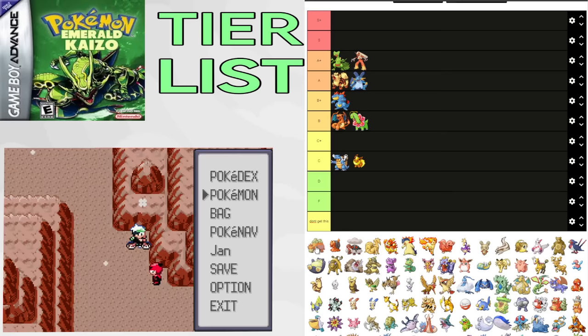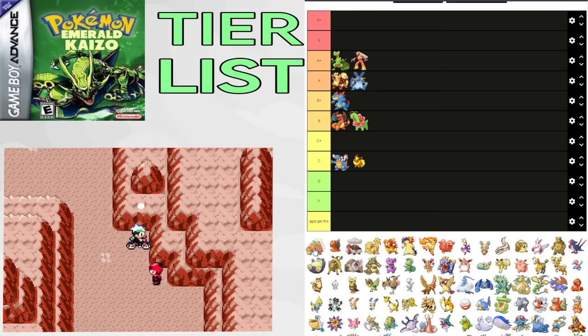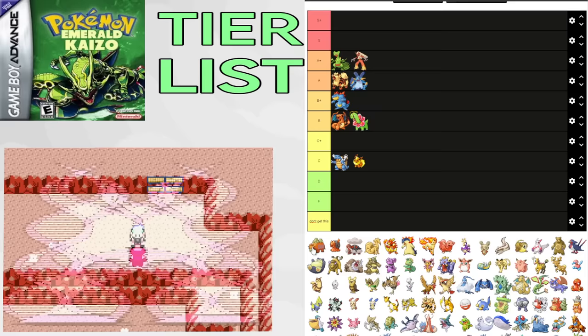Gardevoir has one of the best dual typings with its STAB Earthquake being great for fire types. It can be used on Maxie 2's Entei or Arcanine. It's also insanely good for Flannery, and it gets Explosion. Putting it in B+.